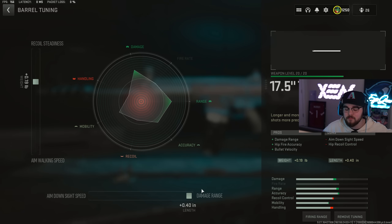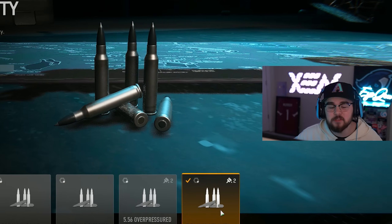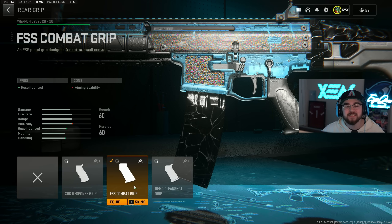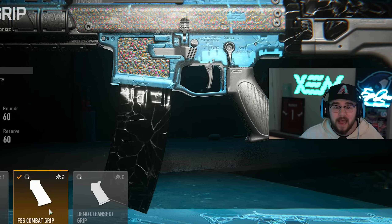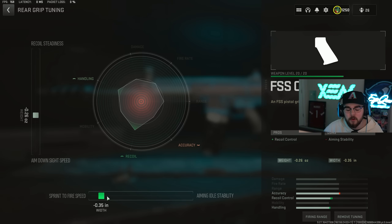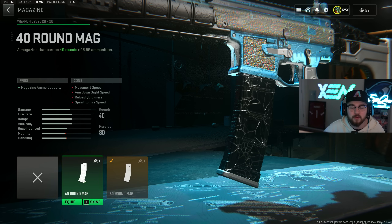For the tuning on the barrel we're doing plus 0.19 for recoil steadiness and completely maxing it out for damage range. Just like every single AR build recently, we're tossing on the High Velocity ammunition giving you guys that bolt velocity, mixing in absolutely perfect with the muzzle and barrel. We're tuning for fully maxed out damage range and fully maxed out bolt velocity. Instead of an underbarrel we're tossing on the FSS Combat Grip for our rear grip, giving you guys that recoil control. For the tuning on the rear grip we're doing negative 0.26 for ADS speed and negative 0.35 for sprint to fire speed. For the last attachment we have the 60 round mag.